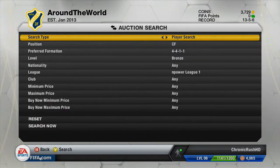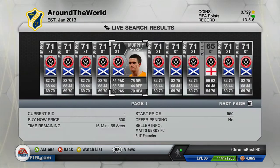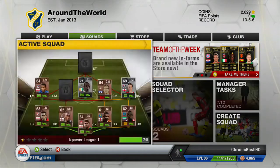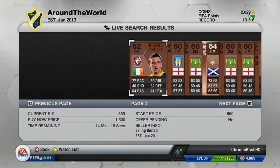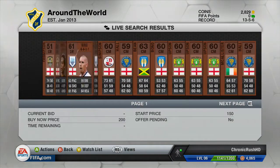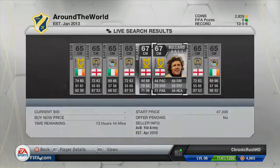I have a look at centre forwards and eventually pick up a silver Ivory Coast centre forward called Zuku for 750 coins — he's a really nice player and links up perfectly with the striker. I also put a 150 coin bid on Murphy, who was transferred to the Empower League 1 from the Scottish league. After some time passes I look at more central midfielders and find a Doncaster player called Sayers — I'm not sure how many coins I paid but I do eventually pick him up.